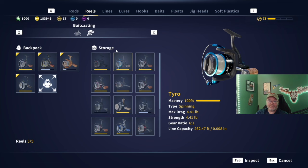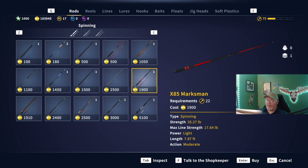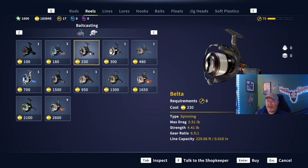Now the next one - we're going to go back to the store here. I did some of these the hard way and used the Rettelfluge and these big reels. I just wanted to use the Spanish Rod and Reel really - the Cameroon and the Spanish Rod, the Lucia - and I used it to catch a lot of these and I struggled. But the next one up is going to be your Belta, Max Drag of 5.51. You only need it for one fish, and that is the Tench Challenge two. You could probably use the Tyro for that one as well if you don't want to buy the Belta.